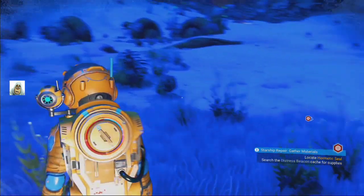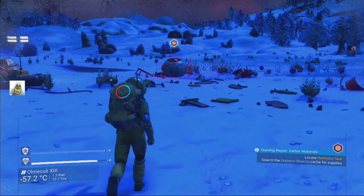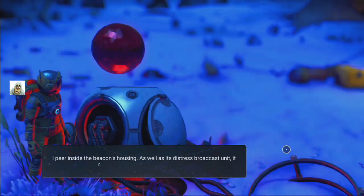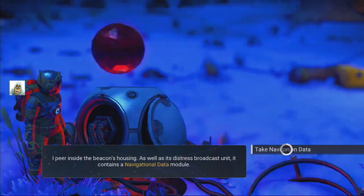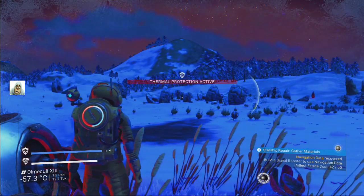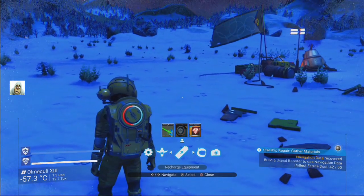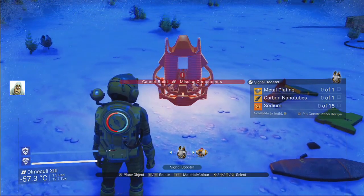Let's find out where this hermetic seal is - I've no idea where it is, so that should be funny. Oh wait, it's pointing at it. Distress beacon - I peer inside the beacon's housing. It contains a navigational data module, I'll take that. Another new thing, no idea what that's for. Build a signal booster and use the navigation data. What do we need for a signal booster? Signal booster is missing components - we need metal plating, carbon nanotubes and sodium.